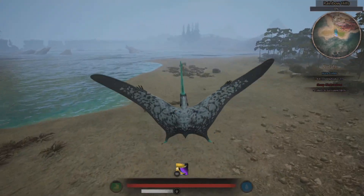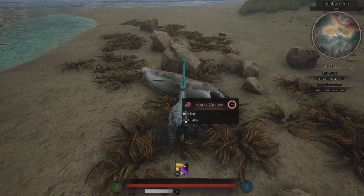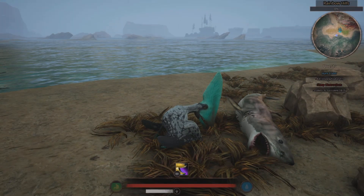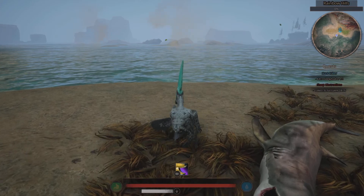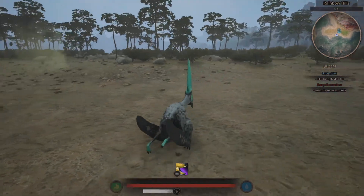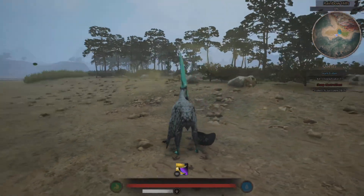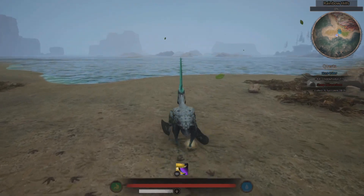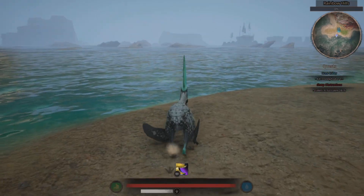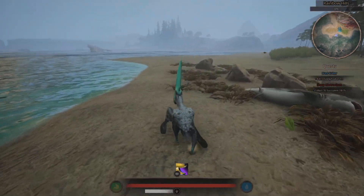There's also a washed up shark just here on the shore. When you are hungry you can easily come over here and grab your fill of freshly washed up shark. There's another massive bonus for this area - you've got questing in Rainbow Hills, you've got a cave, the waystone, food, critters, and fresh water. There's not really much else that you need. This is salt water here though, so you don't want to be drinking that unless it's a dire emergency.